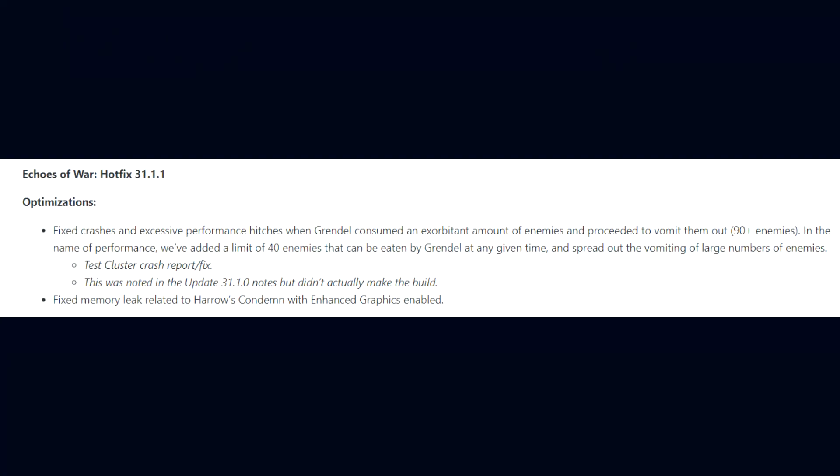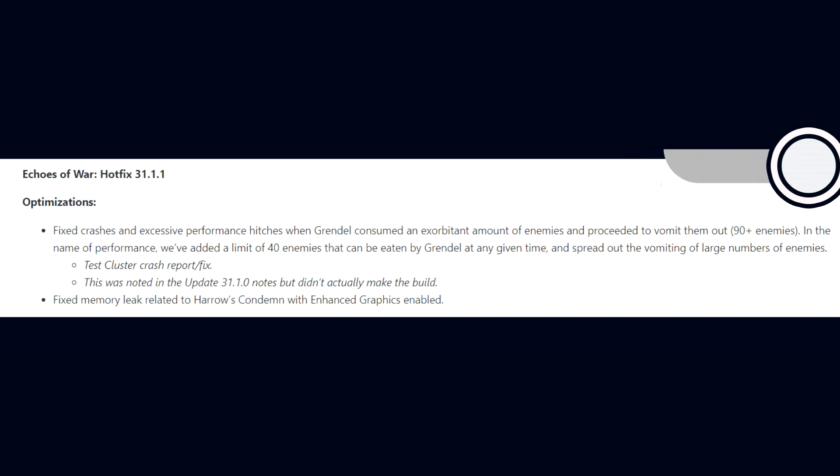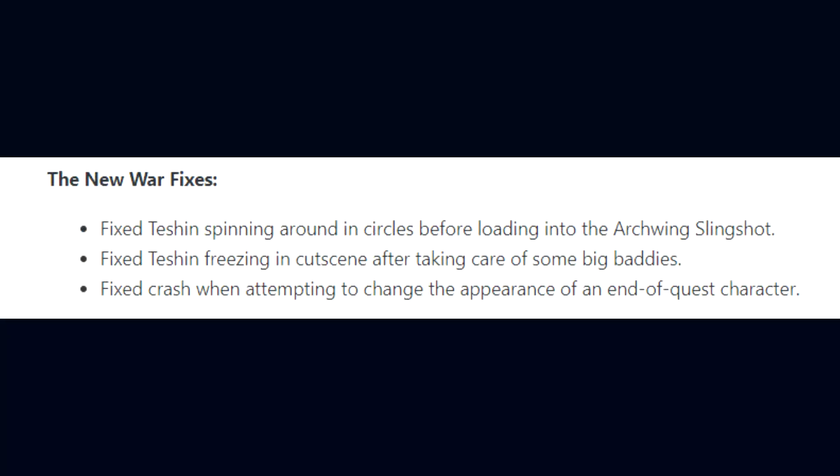Firstly, fixed crashes and excessive performance hitches when Grendel consumed an exorbitant amount of enemies and then proceeded to vomit them out — that being 90-plus enemies. In the name of performance, they've added a limit of 40 enemies that can be eaten by Grendel at any given time and spread out the vomiting of large numbers of enemies. This was a test cluster crash report and fix noted in Update 31.1 but didn't actually make the build.